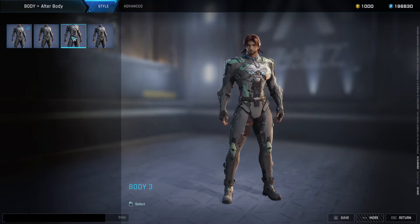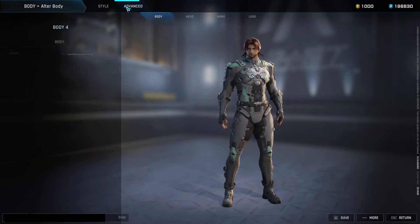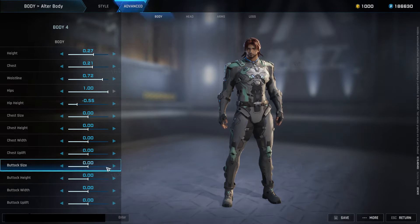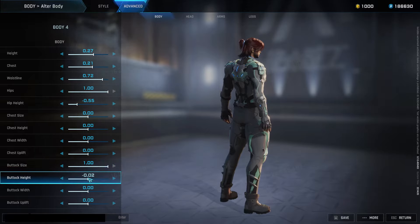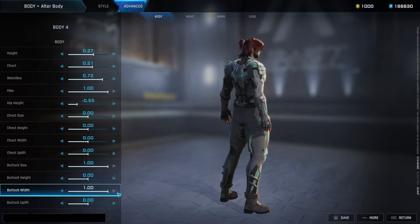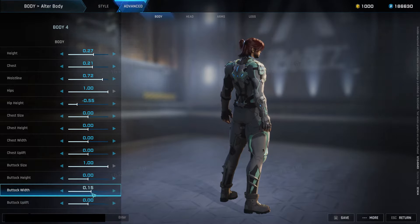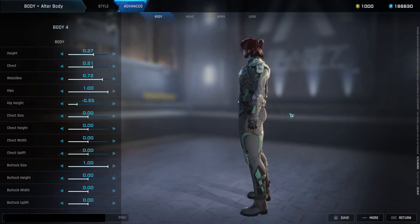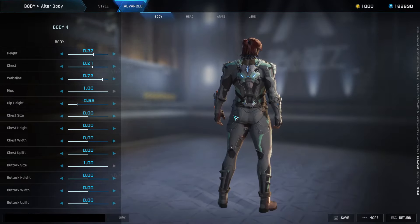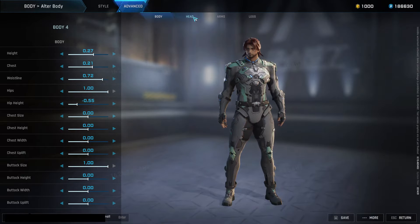Body — so you have four body types as you can see here. We're gonna go with this body type right here. Advanced — you can change the height, the hips, the butt up, the butt width, the butt height, the butt size. I want some cake! All right, well our butt size is a one. Got some junk in the trunk. Our glutes need to look bigger — we gotta do some more squats, y'all. If you want some cake, I got you. Got the head, arms, legs — this is a lot; I'm here for it.